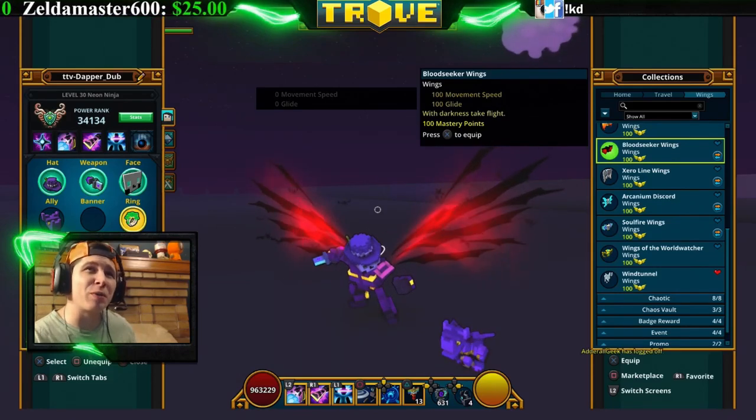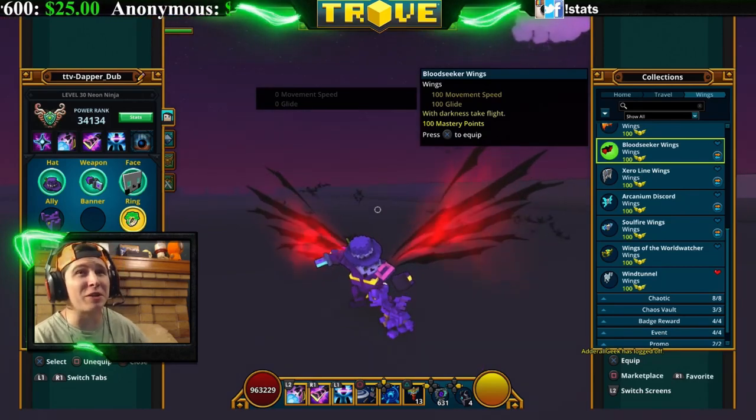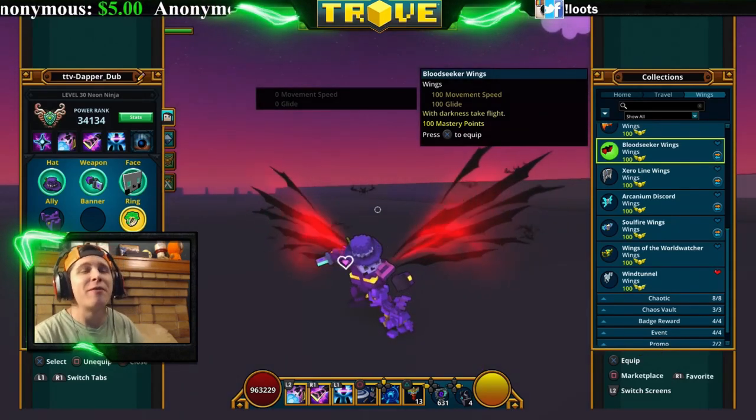Next are the Bloodseeker Wings — these wings look like bats coming out of you. It's a reddish aura with black spikes coming out of your back. They're really cool looking. You can get them for 1500 credits in the store or 1500 cubits.